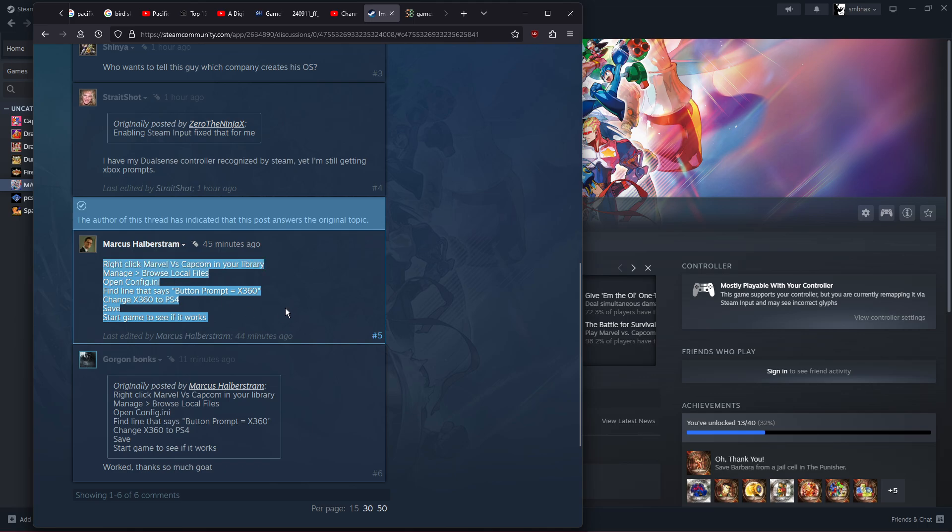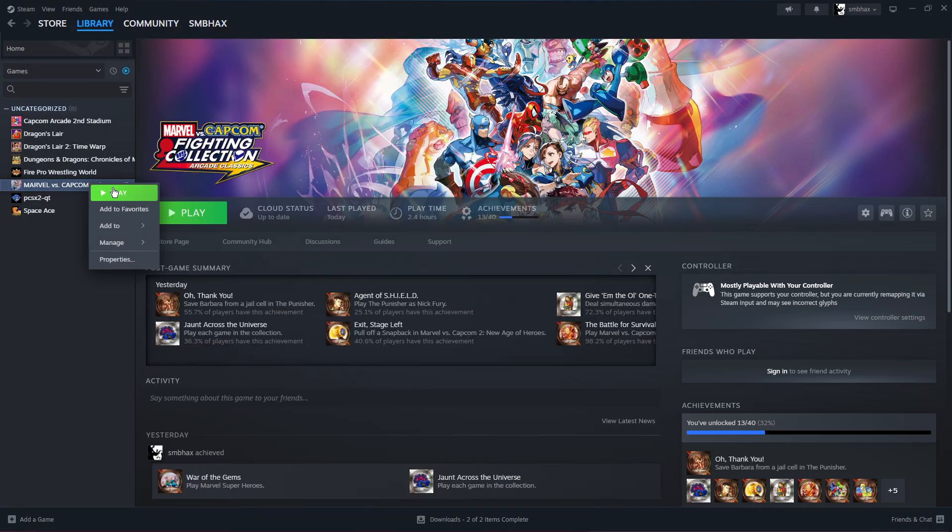He found out that you right-click Marvel vs. Capcom in your library, select Manage → Browse Local Files, open Config.ini, find the line that says ButtonPrompt equals 360, change 360 to PS4, save, and start the game to see if it works. Let's do that.